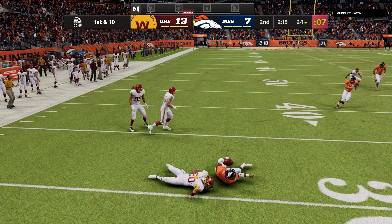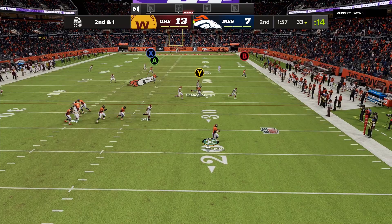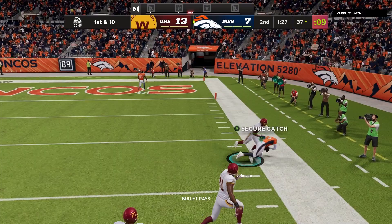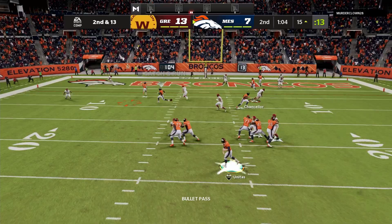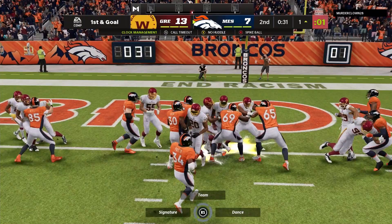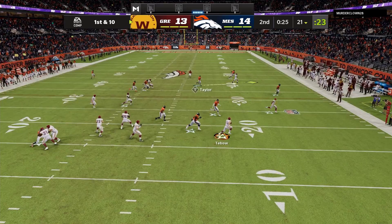Two minutes, 20 seconds left in the first half. Going to hit Walter Payton on a wheel route, bringing up second and one. Rolling out with Unitas, finding Keyshawn Johnson on a corner route. It's so nice to be able to hot route those corner routes every play. We hit it again to stop the clock — 1:27 left. Jerry Judy gets us down to the one, and we let some clock drain before a QB sneak — Johnny Unitas' second rushing touchdown of the game.